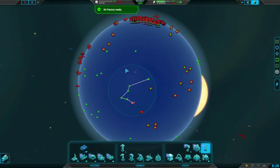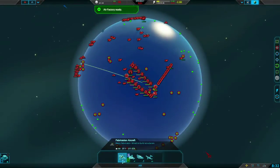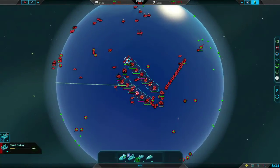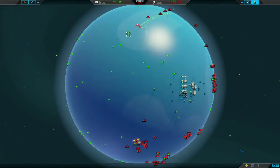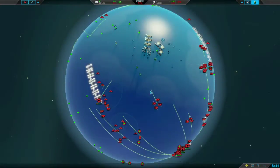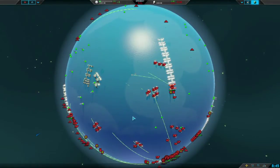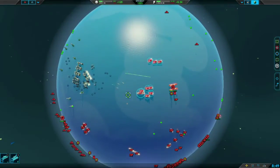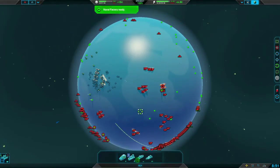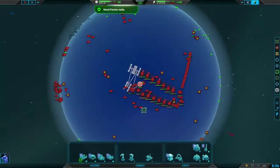At this point it's pretty much over because our opponent hasn't macroed up at all. He's just tried to turtle with anti-air turrets because he thinks we're going to snipe him with air or something. That's another reason I wanted to make this video — just to push the meta along, because I know everyone's just bomber sniping each other and it's really really stale. It's not even the best strategy, it's just lazy, because there's just so much more that naval offers.